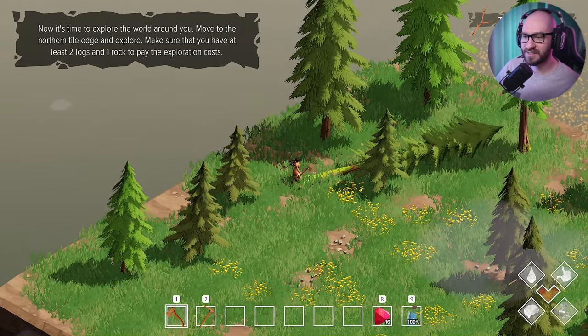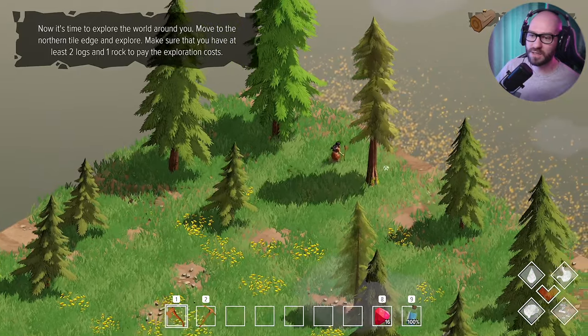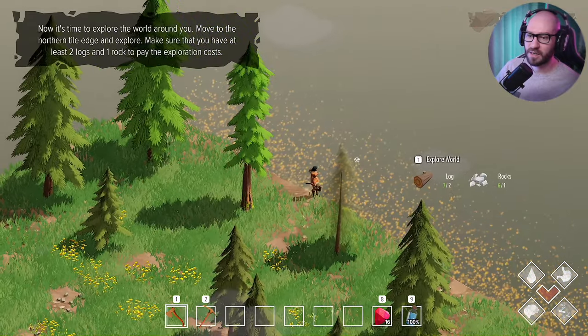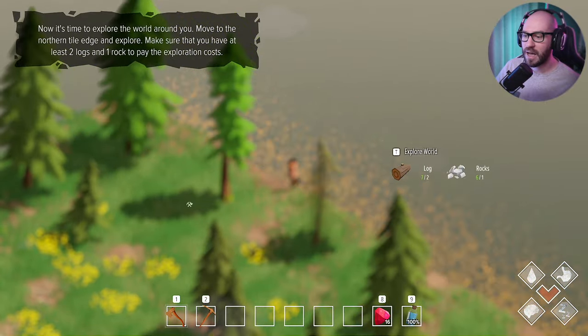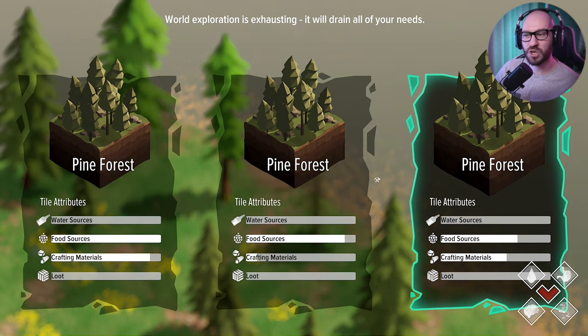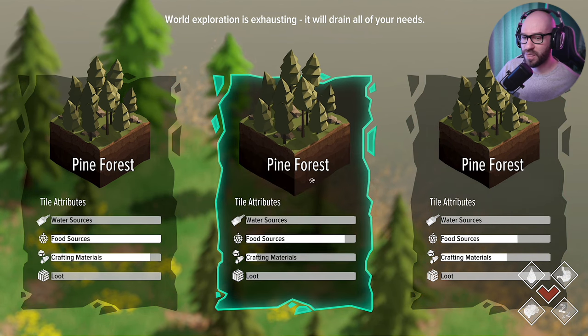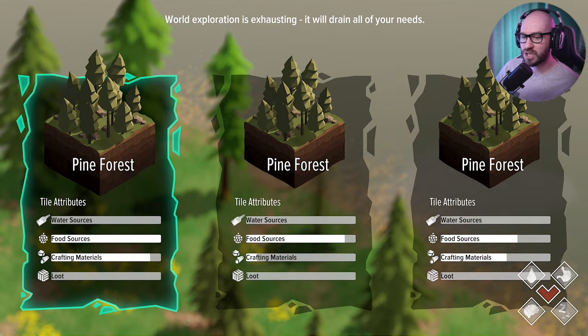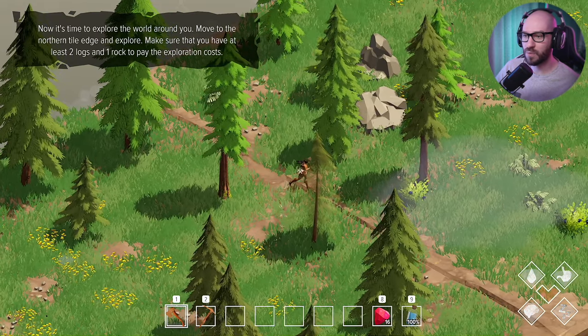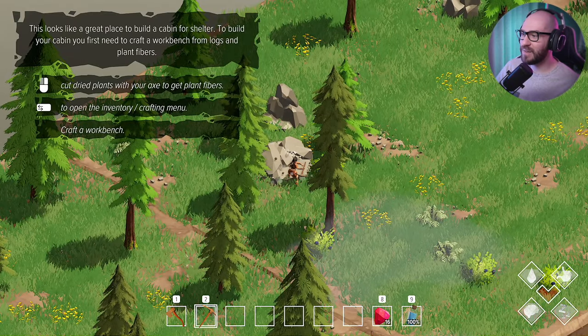This is really interesting. Let's explore the world and unlock a new area. When you explore, you choose what tile you want — all of them are pine forest right now, but I'm guessing in the future we'll have multiple tile types to choose from. This one has the most amount of resources, so let's go with this one. The way it comes down was so cool.